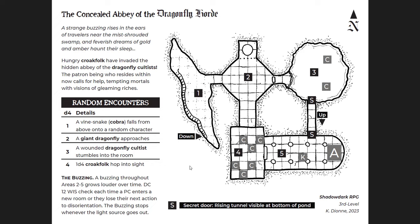It makes sense, right — dragonflies and frogs. It's an interesting theme. One of the things I like about this adventure — and something people could take inspiration from — is a theme that makes sense in its relation to the world we actually know. You get a brief description: 'A strange buzzing rises in the ears of travelers near the mist-shrouded swamp, and feverish dreams of gold and amber haunt their sleep.' So there's a hook right there.